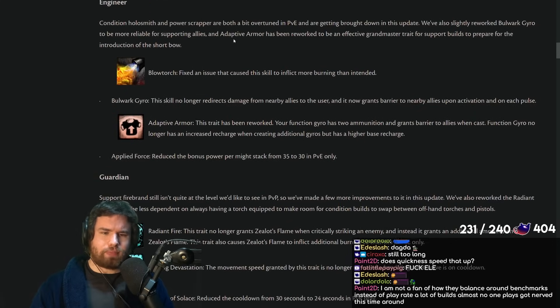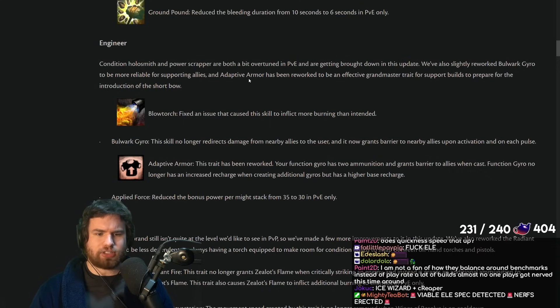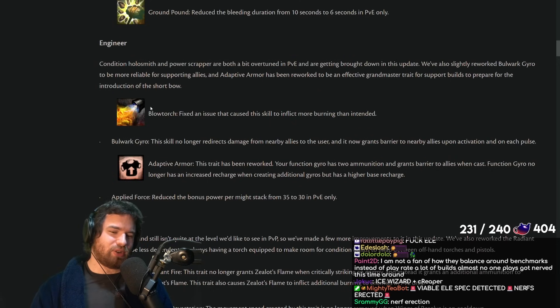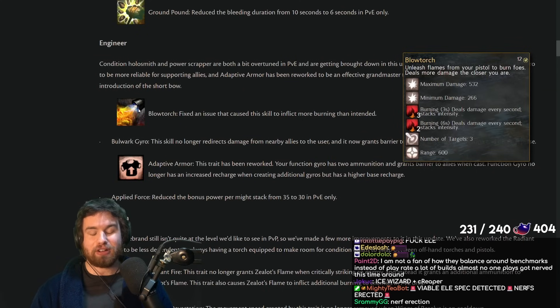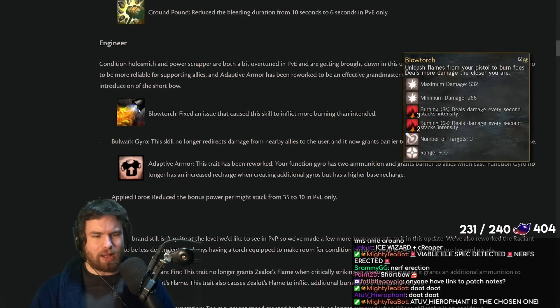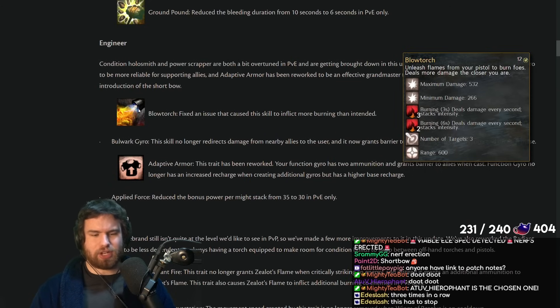Engineer: Condition Holosmith and Power Scrapper are both over-tuned in PvE and are being brought down. They've also reworked Bulwark Gyro to be more reliable for supporting allies, and Adaptive Armor has been reworked to be an effective Grandmaster trait for support builds in preparation for the Scrapper rifle. Blowtorch — fix an issue that caused the skill to inflict more burning than intended — that's the Condi Engie nerf. The skill was just bugged, probably by like one extra stack or so. Condi Holo is definitely a strong build, but it commits all its buttons to doing damage, so it's fine if it hits pretty hard.